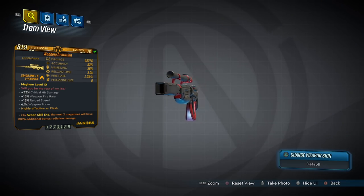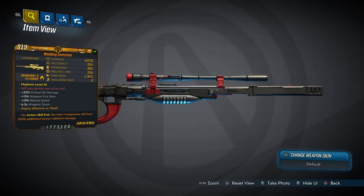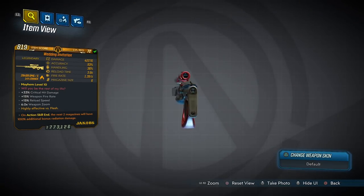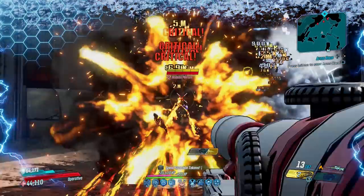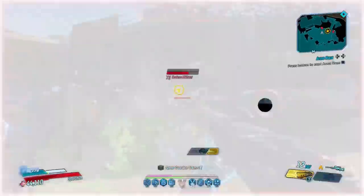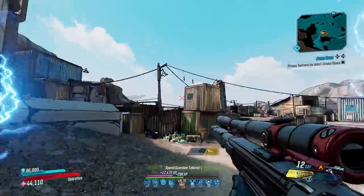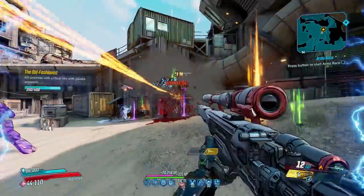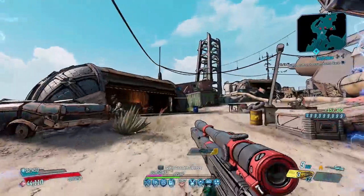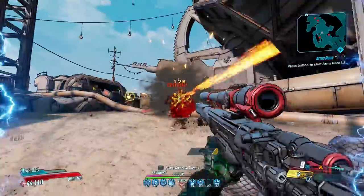Now for the Wedding Invitation, the flaming Jakobs sniper rifle that can only be obtained as a reward from the Valentine event, which can be activated at any time from the main menu. The Wedding Invitation is transformed when you land criticals, as the projectile explodes into flames and ricochets an ice round at a nearby opponent. It has the potential to be as devastating as the Hellwalker but from a distance. When it first launched it was great, but as the game's moved on it has stayed the same.